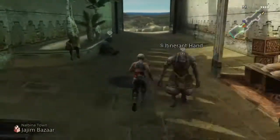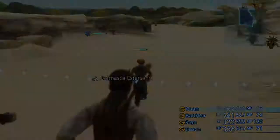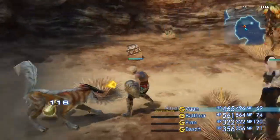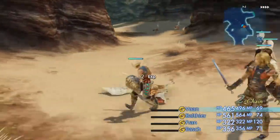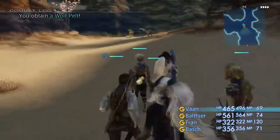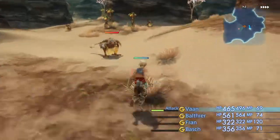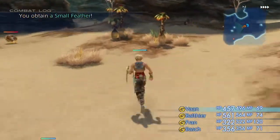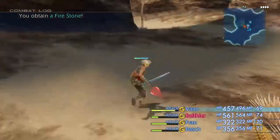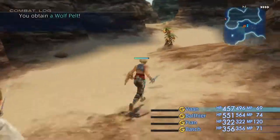Now we will move on to our main objective, traveling at four times the speed. Kill all the wolves and these fat chicken bird things — cockatrices, I think they're called. Or cockatrice.